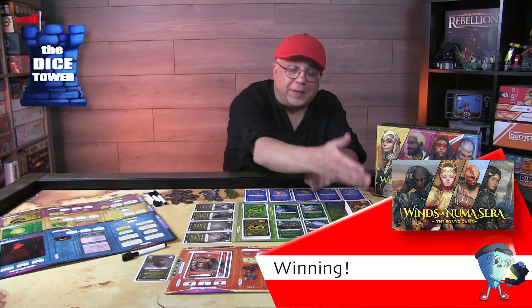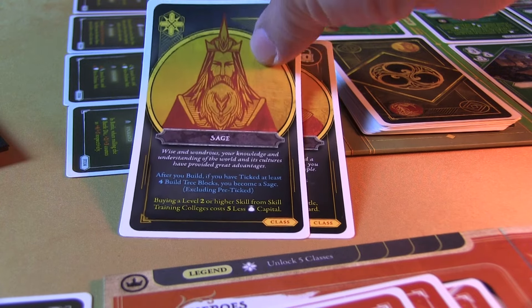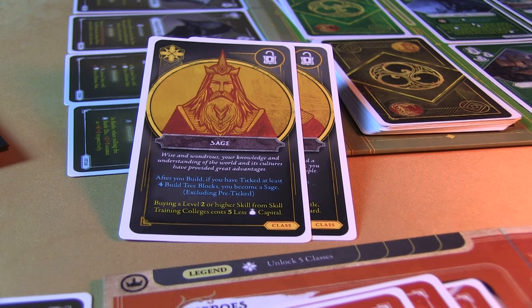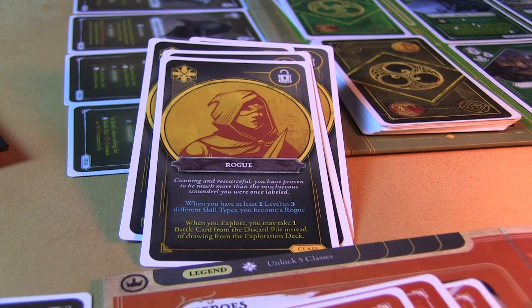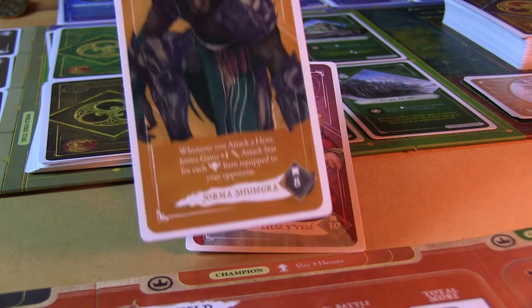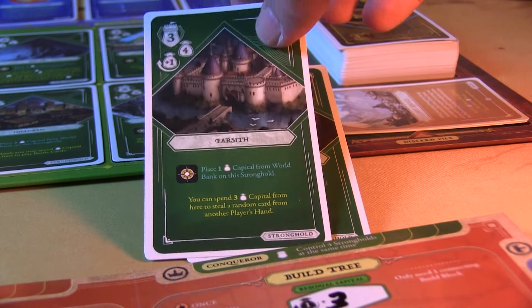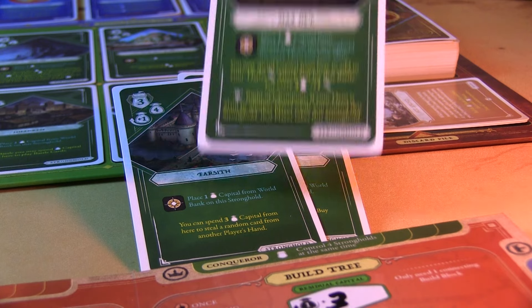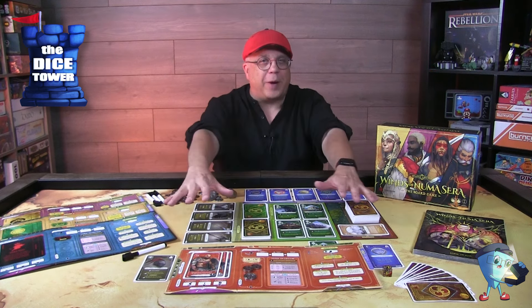There are four different ways to win the game, tracked with cards at the top and side of your board. First, we have class cards — you have five, and you're trying to fulfill their requirements as you move through the game; get all five and you win. Next is champions — defeating three wins you the game. Then there are strongholds — defeating these also allows you to win. Finally, skills — if you master a skill by getting four cards of any particular type, you win. It really turns into a race.